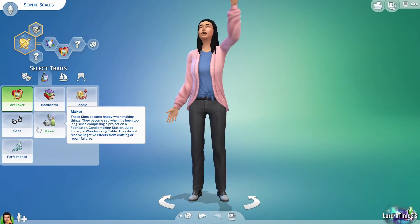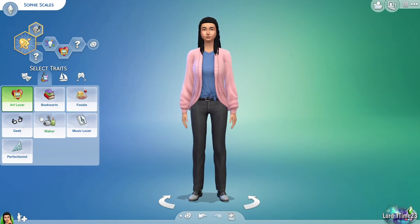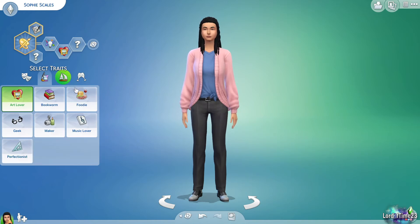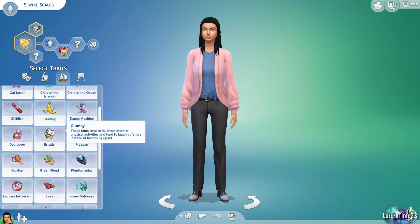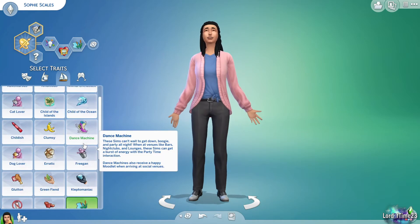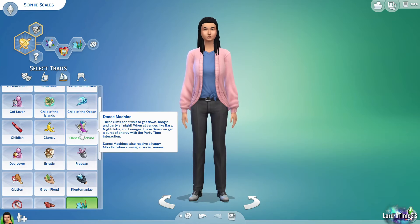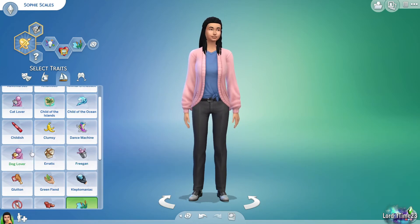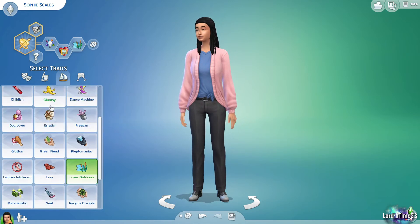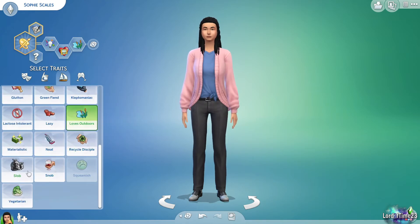In base game under hobby you'll probably have bookworm, foodie, geek, music lover, and perfectionist. For lifestyle, I love picking Loves Outdoors because doing activities outside gives you little perks that put your Sim in a better mood and might make learning new skills easier. There are also negative traits — for example, putting a Slob Sim with a Neat Sim is really funny because they're constantly battling and annoying each other.